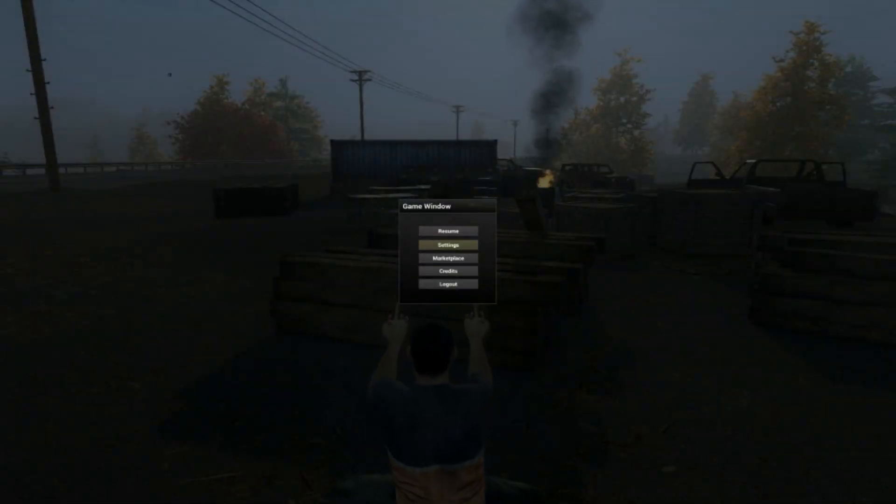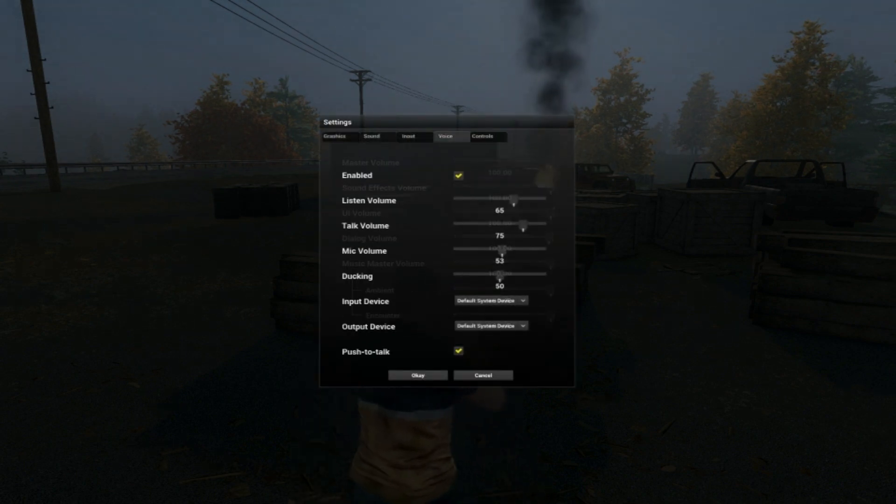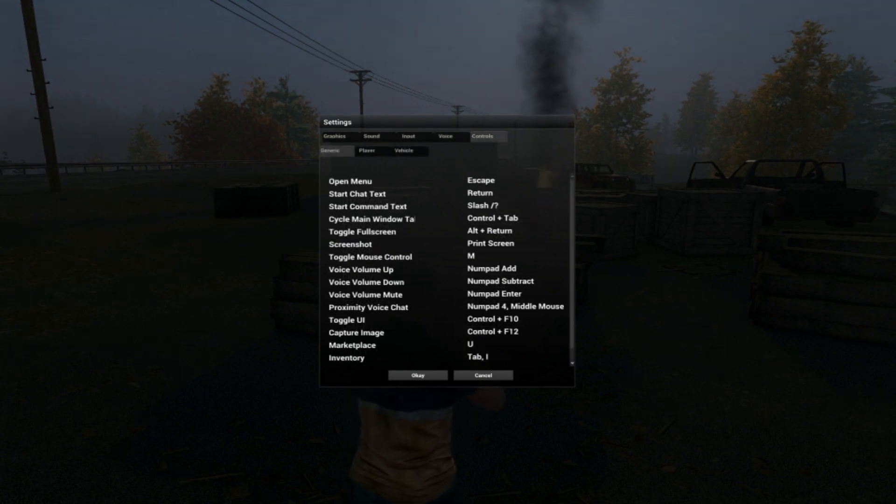Hitting the Escape key will bring up your settings, where you'll find most of your game controls and their corresponding buttons. Since we're in early access, we'll have certain limitations to key mapping, so we can anticipate a number of changes as the testing progresses.